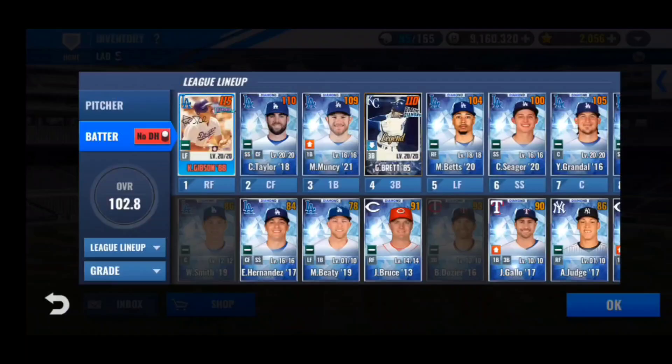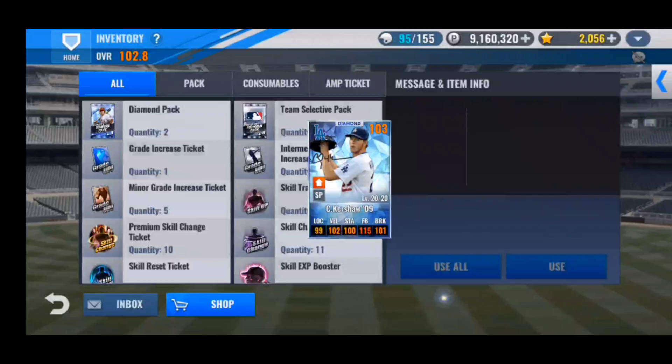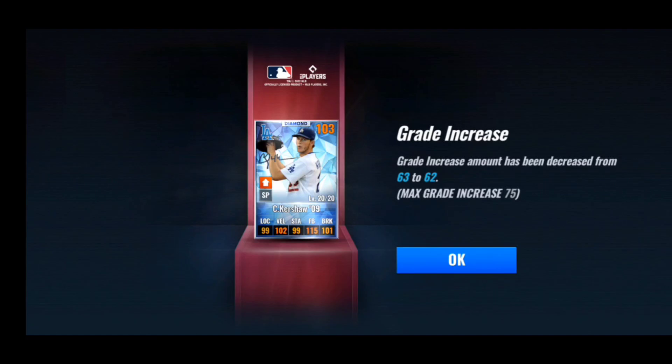Let's do some special training and then on to the great increase reset ticket with Clayton Kershaw — he's at a 63 GI, hoping for higher than that. And we're going to go down — so this video has been pretty negative so far. It's going to be 61; of course it went down by one. Ah, that's a bummer, that's kind of irritating.